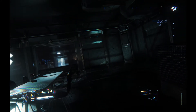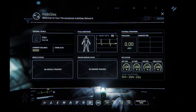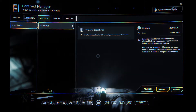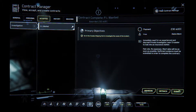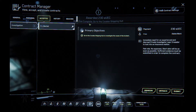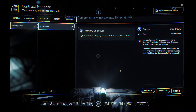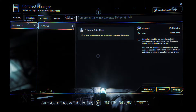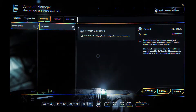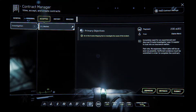We've got all the information and we've gotten into the secure area. We can now submit that — go to the accepted tab and submit the evidence. It says 'contract completed, PI wanted — objective: go to Covelex Shipping Hub.' There we go, that's that one done. And as you can see by my current balance, I am up by 230 AEU.